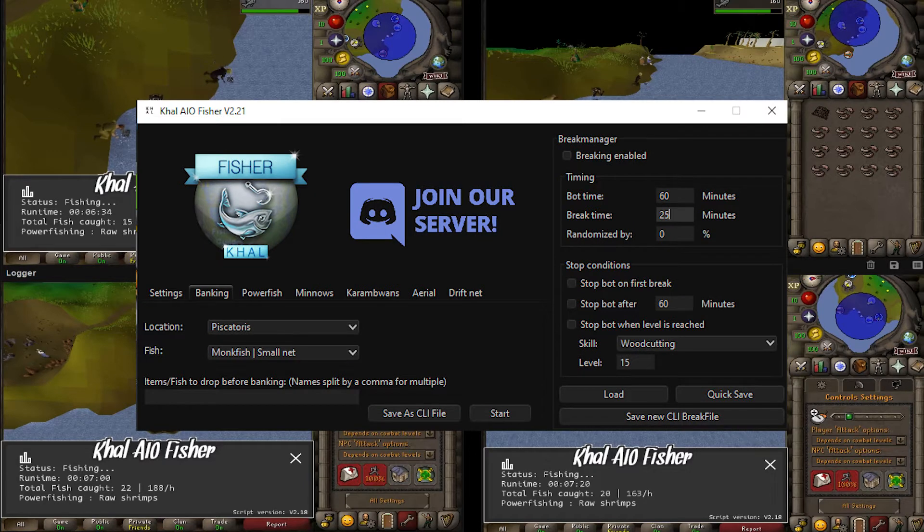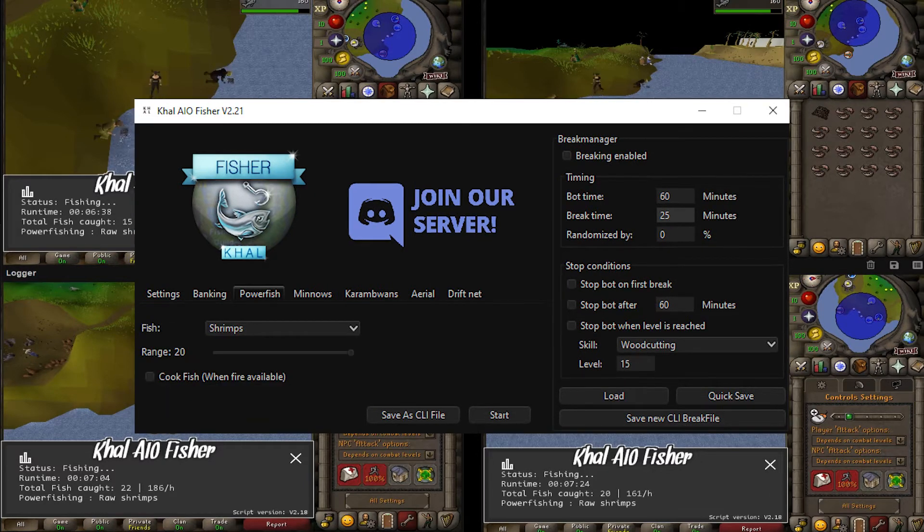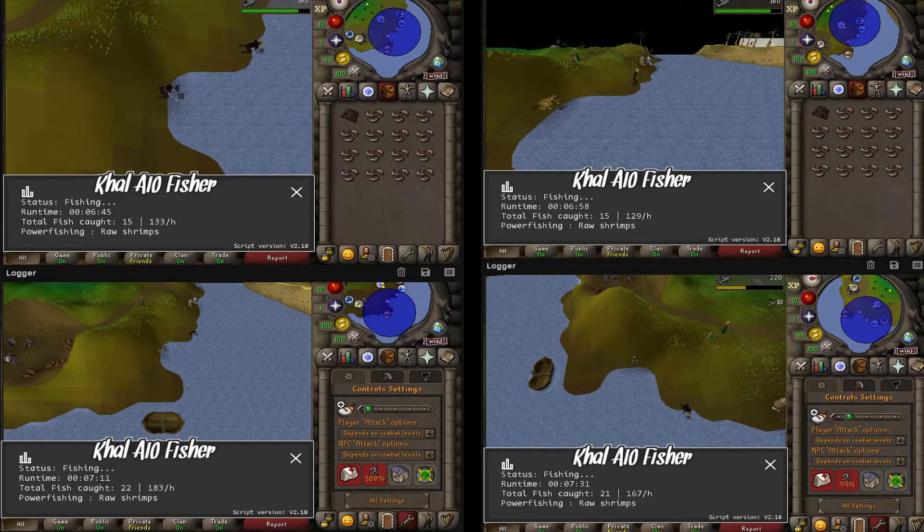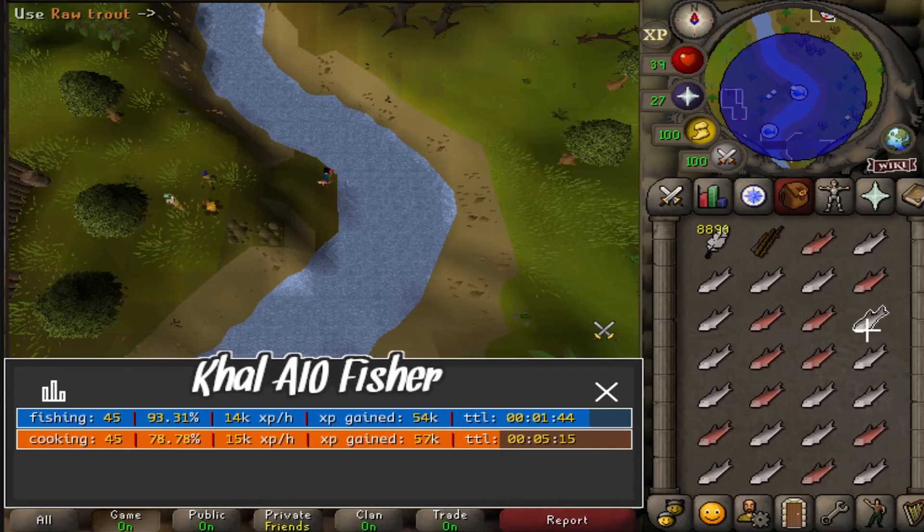The banking option will allow you to bank every fish that you catch. The power fishing tab will power fish in any location of your choice, and you also have the option to cook the food when a fire is available. For instance, you can start fishing in Edgeville and cook the salmon and trout for both fishing and cooking XP.